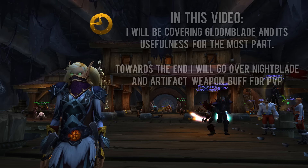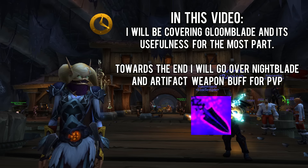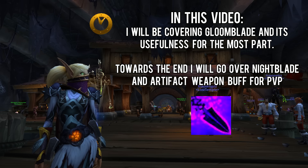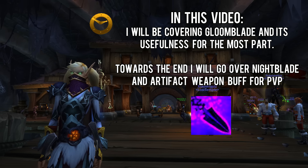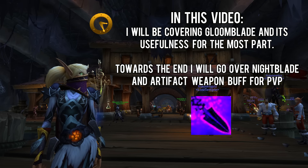First of all, Gloomblade, which is a talent on the very first row for Subtlety Rogues. The Gloomblade buff is supposed to make Gloomblade as close to Shadowstrike damage as possible, so it might be an alternative. One of the things is it goes through armor. My thoughts are, for PvP, that sounds awesome — that's almost like finding a weakness. So we're going to be testing that out today.